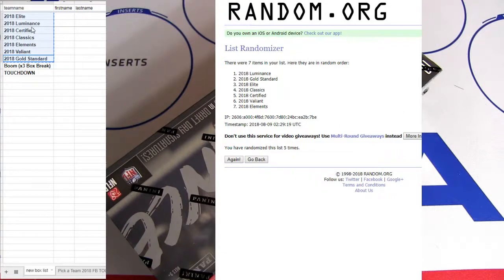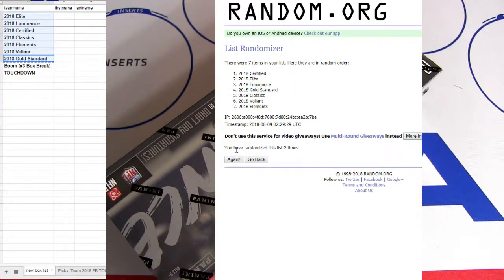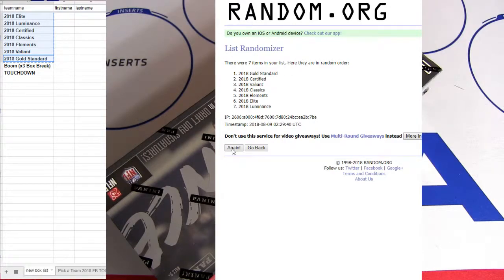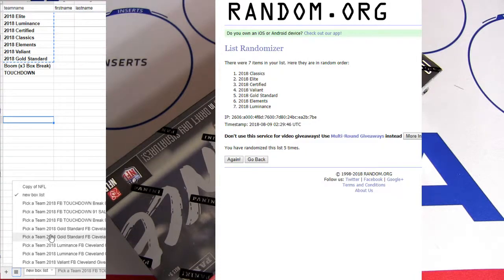Luminance for number one. We got two more. Luminance two in a row. Let's see if we can get another one. Some classics and two Luminance for number 91.